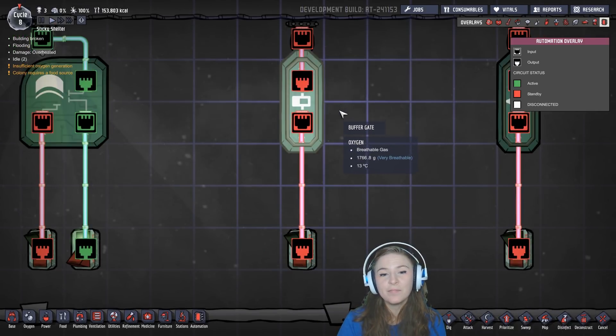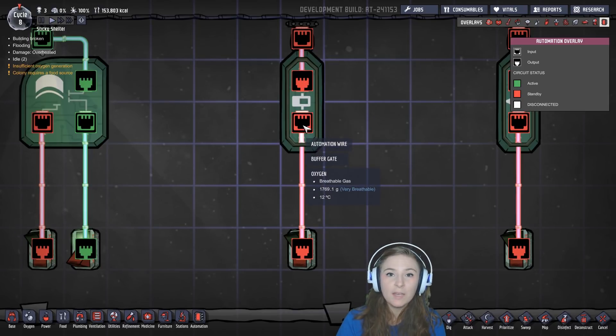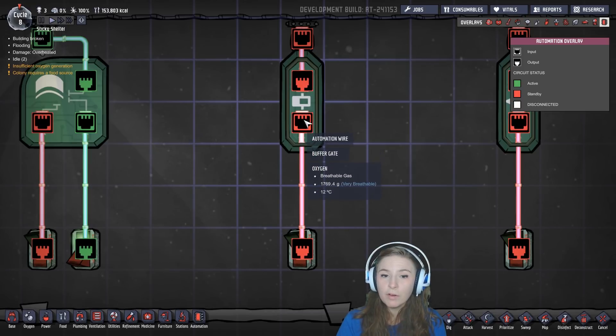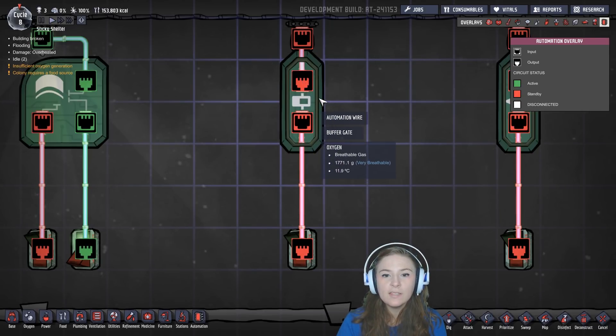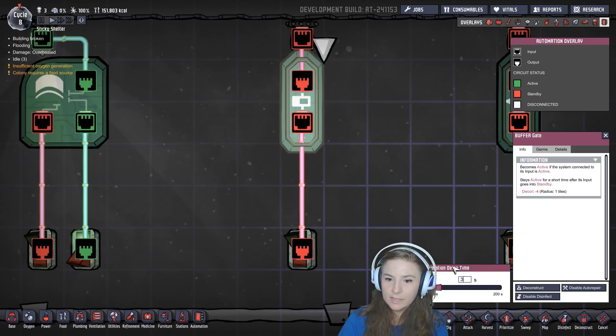This gate is a Buffer gate. It has one input and one output. Whenever the input of this gate becomes active, the output immediately becomes active. However, whenever the input becomes inactive, the output remains active for a set amount of time. You can set that amount of time right here by clicking on the buffer gate. Let's do three seconds — and make sure you hit Enter because it won't save if you don't.